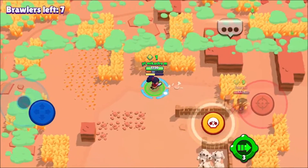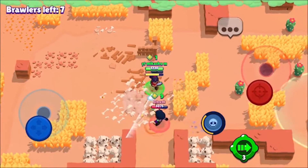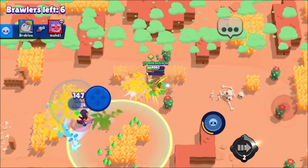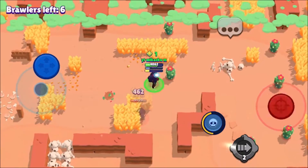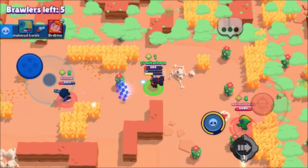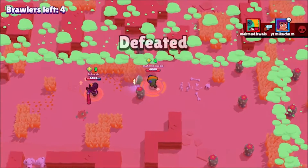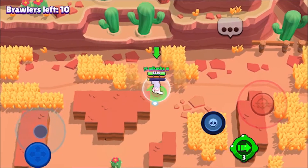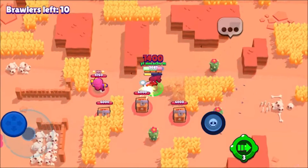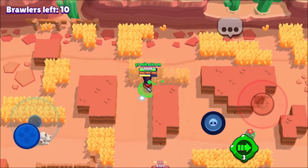Stop getting close to me, I need to be far away. I need to get maximum damage off - you keep making me do little damage by getting close to me. 400 again. If only I was further away. We just need to be really far away.